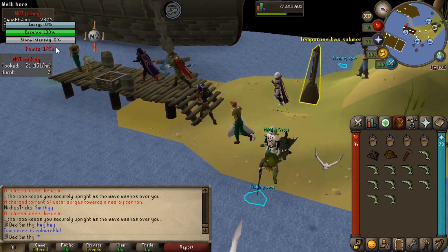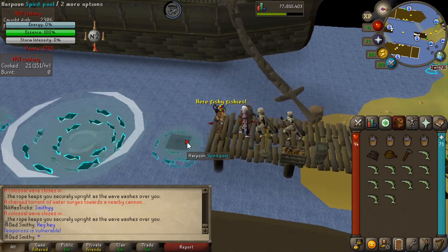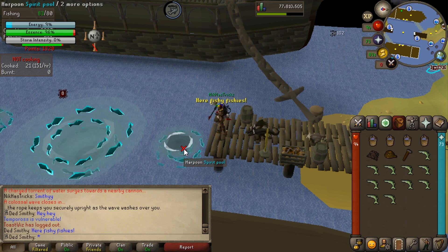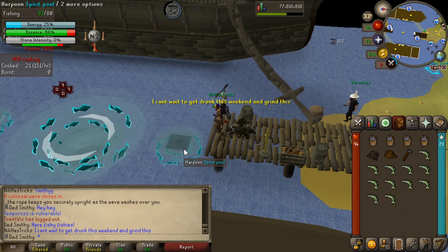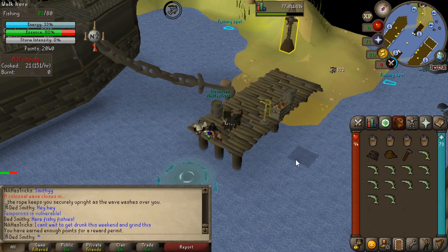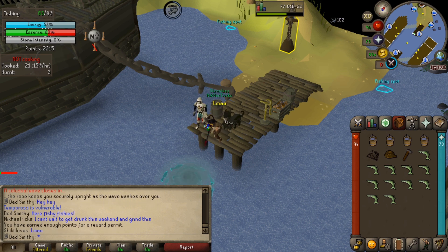The energy's now depleted, so we go and start fighting the boss. I've got about half an inventory of what I'd normally catch. I do use the Dragon Harpoon special attack — I don't think it makes much difference, but you get to say 'here fishy fishies,' so that's a plus. Just fight the boss until its energy restores, then run back, fill up the inventory, and get cooking again. We're already on 2.2k points and we're halfway through, which is pretty good.